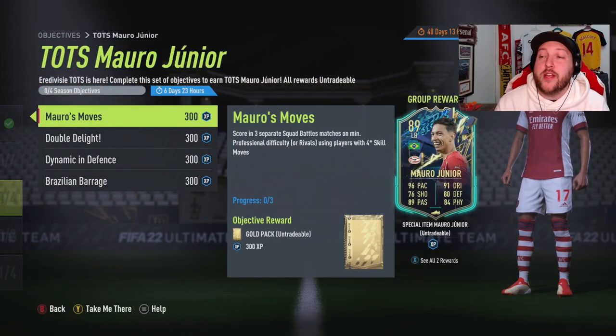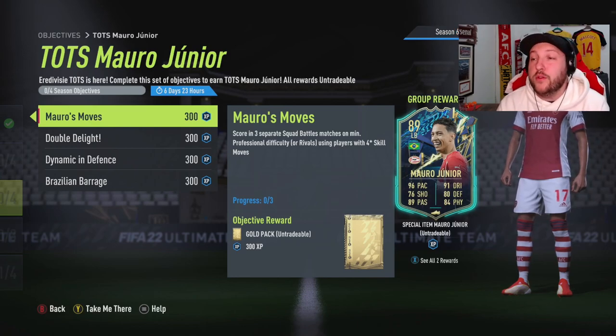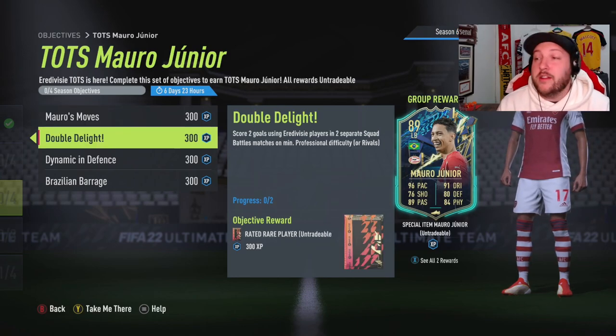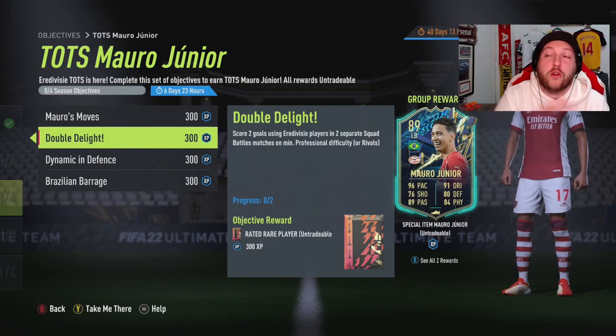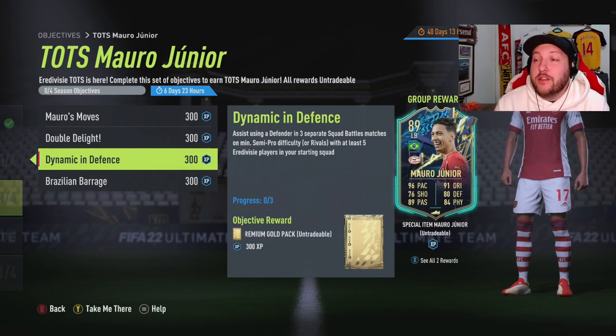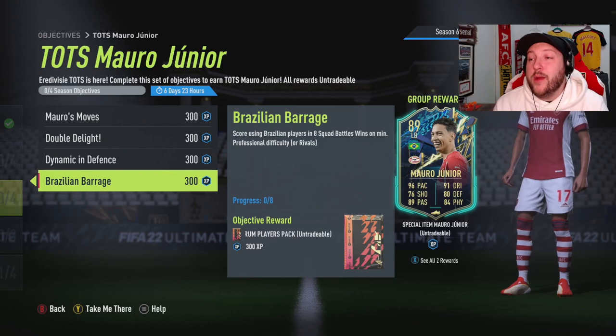In terms of what we have to do for the objective: score in three separate squad battle matches on professional difficulty or rivals using four-star skill moves; score two goals using Area Division players in two separate squad battles — so four goals altogether; assist using defenders in three separate matches; and score using Brazilians in eight squad battle wins.